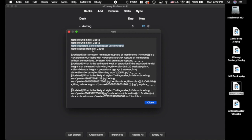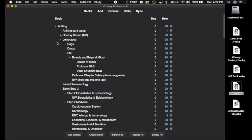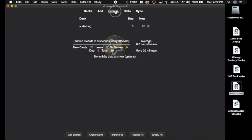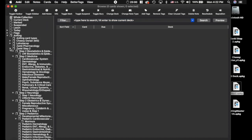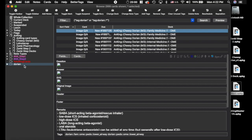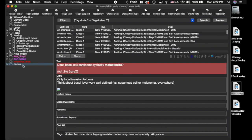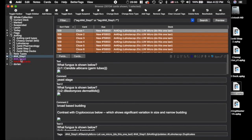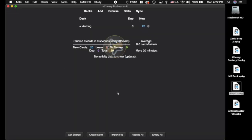There are Step 1 cards here that got imported as well. If you're not doing Step 1, there will be a smaller deck you can download that just has the Step 1 overlap. So that is basically the Cheesy Dorian thing. The last step you're going to want to do is browse, then Notes, Clear Unused Tags. You'll see tags here — anything that still has the Dorian tag from the original Cheesy Dorian deck means those cards are not being included in the final deck. Those are cards I've gotten rid of, merged, or they were already in the Step 1 deck and tagged appropriately. So that's how you do that — pretty simple. On to Zanki Step 2.